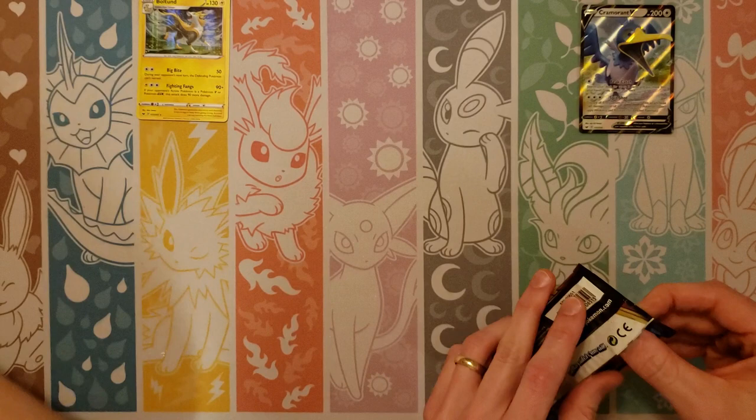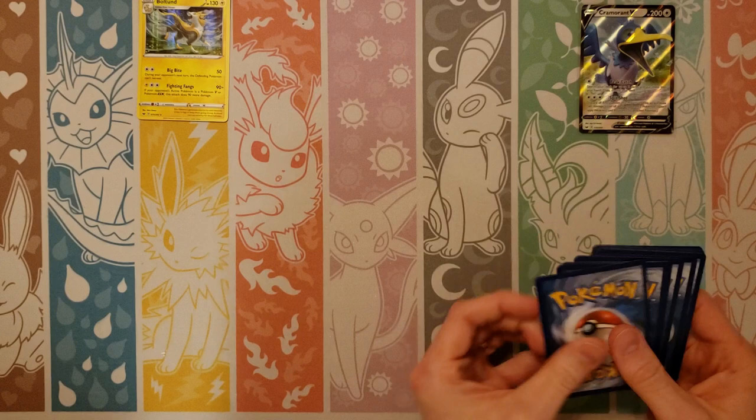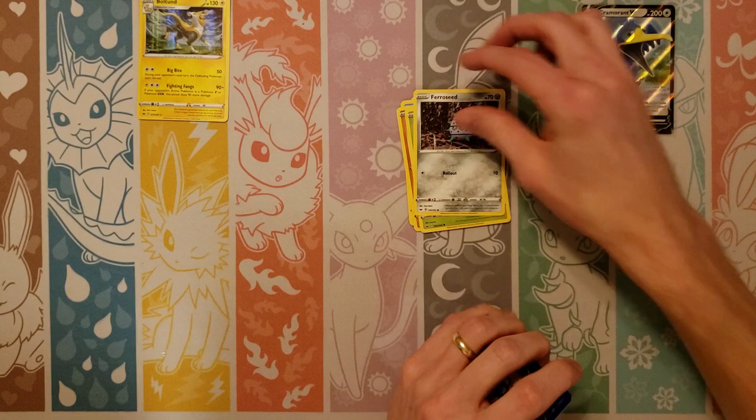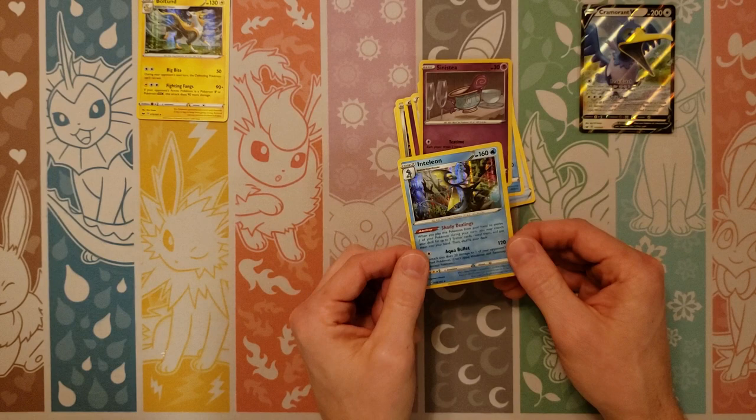Cramorant — okay, I don't like that. We haven't pulled that one — good one to pull. Maybe we can get a break from the full art trainers and get some full art Pokemon, because we still have not pulled many. Rosilia, Ferroseed, Psychic, Rare Candy, Lucky Egg, Mantine, Sinistee, and an Inteleon holo. I don't think we pulled the holo version of that yet either.